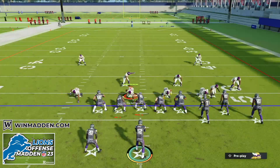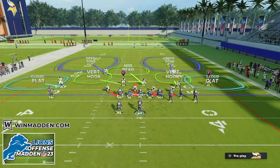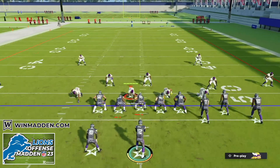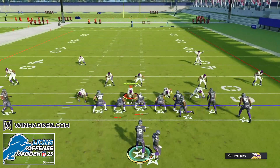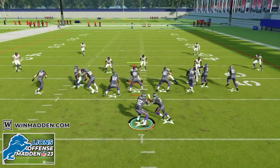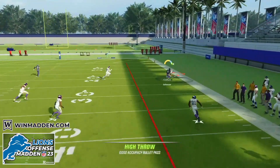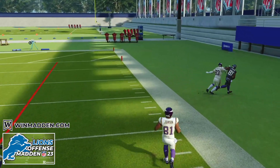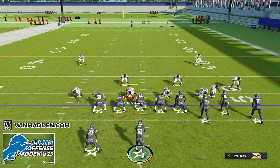Against a basic cover two zone defense, we quickly audible to PA Slot Cross — one click over. As soon as the play is set up, we can snap the ball without any adjustments. We see the same results: we can throw to B, we can throw to A, lots of people wide open, with huge play potential out of PA Slot Cross.